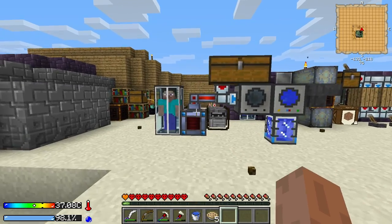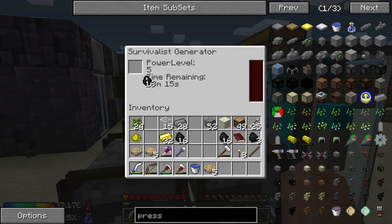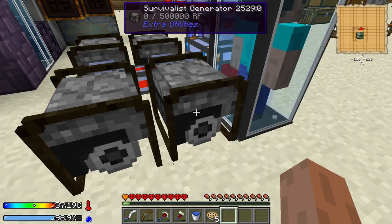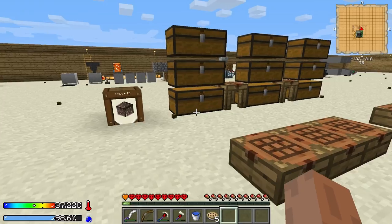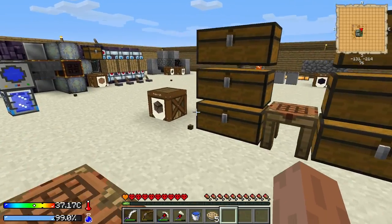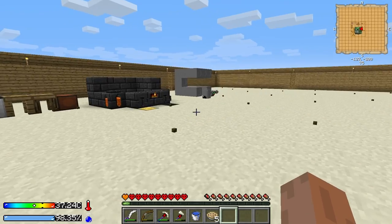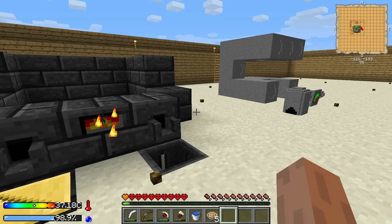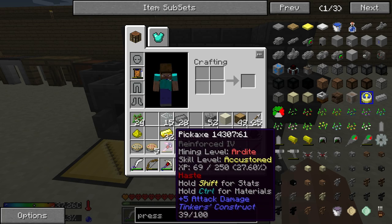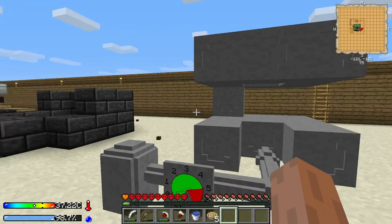Let me actually get some coal in these generators, because right now they don't got much. It's still running from the last piece of coal, but... So here is what has happened. I raided the city a few more times. I've gotten a whole bunch of factory blocks from it. I did put a smeltery up, got it up and running. Right now I just have alumite in it. I did use it to make a pick, and that's what I was using to mine out all those factory blocks.